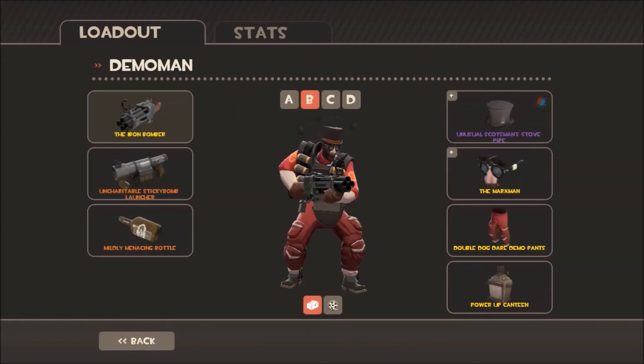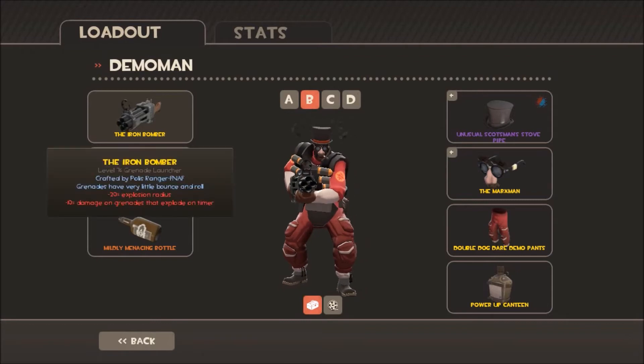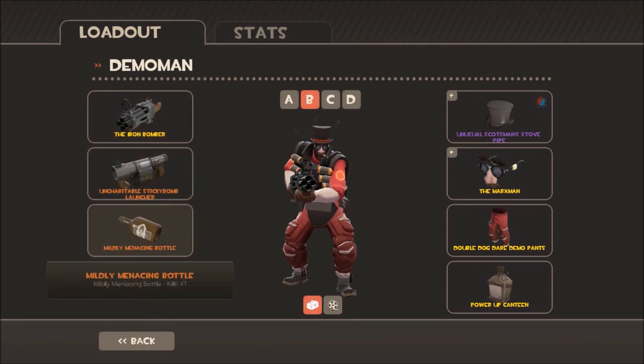For my demo, usually it's a default grenade launcher, but I've gone for the Iron Bomber simply because it gets better kills with direct hits, no sticky launcher, and the bottle to get drunk.